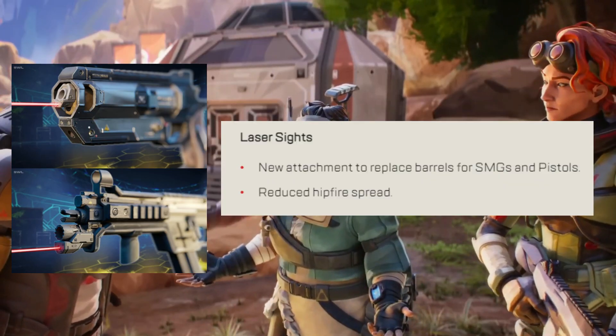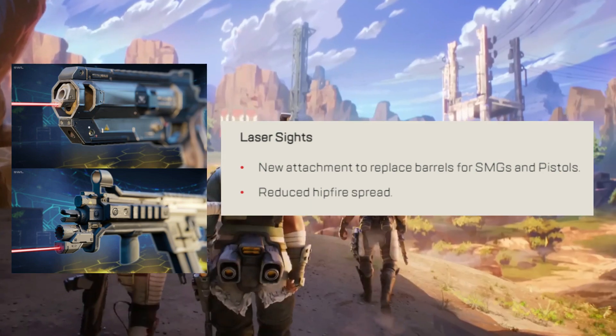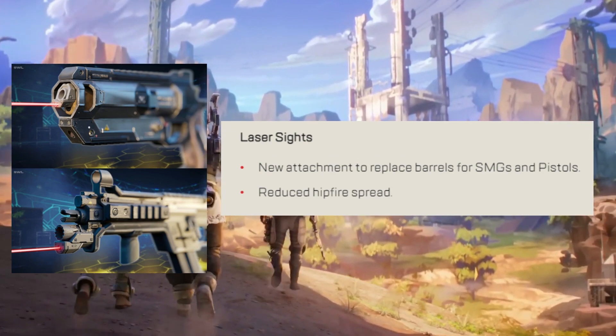Laser sights — a new attachment to replace barrels for SMGs and pistols. This laser sight will reduce hipfire spread when using it, and the reduction is better the higher the rarity of the attachment.